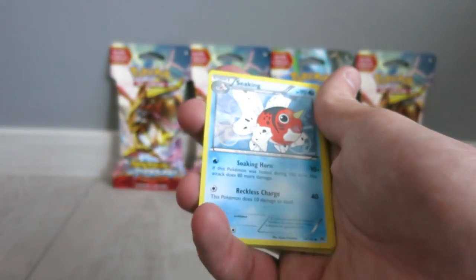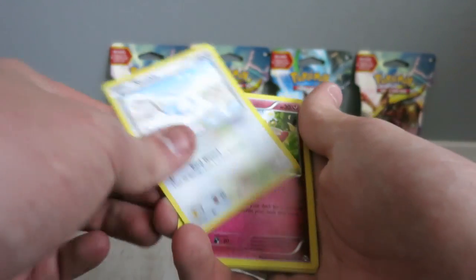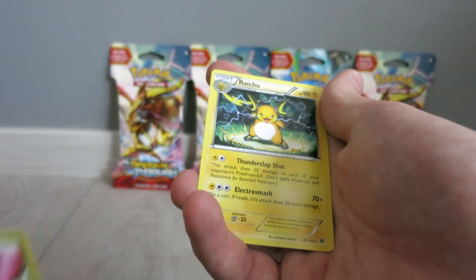We got a Cacturne, a Seaking, a Parallel City, a Misdreavous, a Swablu, a Flabébé or something, an Exeggcute, a Scatterbug, a Vivillon, and a Raichu.